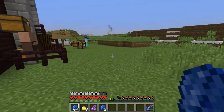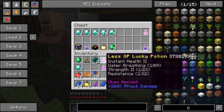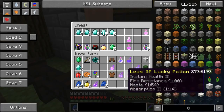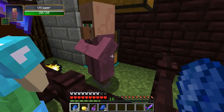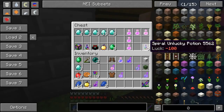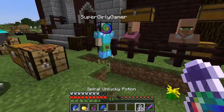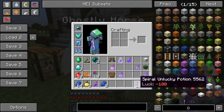Check it out: chestplate protection 2, I'm-breaking 2, feather falling, protection 3, I'm-breaking 2, thorns 1. I can't believe how many weapons I have. Protection 2. Are you ready? I have one more thing to do. I got some lucky potions today — less OP ones, but I can't use them which means I can trade those in. I have three. Which means I can trade them in for 15 spiral unlucky potions.